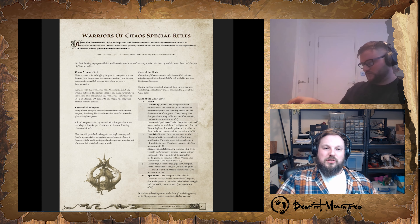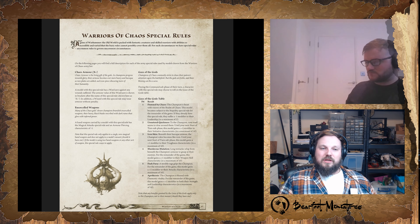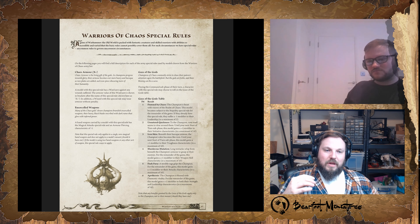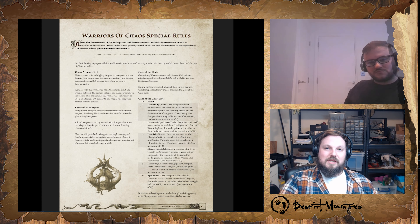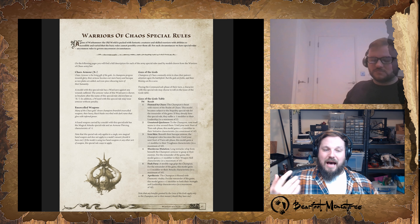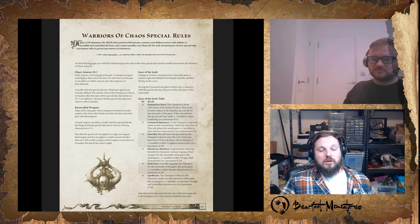The first two special rules we'll cover within units because they appear on specific units. First is Chaos Armor X+, which is a ward save. It also means that if your wizard has armor as a special rule, they can cast in that armor. Sorcerers of Chaos have Chaos Armor — so heavy armor, a 5+ ward, and the ability to cast in that armor — which is incredibly good. It's also on Chosen Chaos Warriors and Chaos Knights.